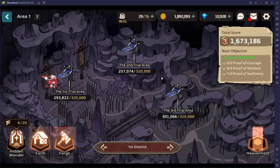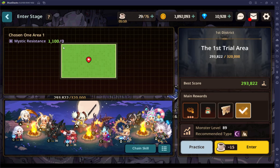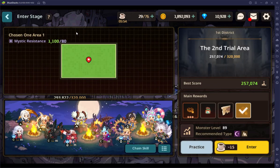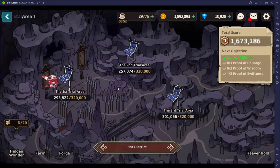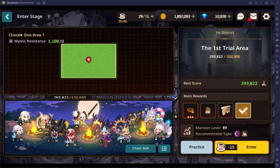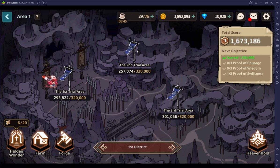On expedition, the first thing you need to know is there are requirements — mystic resistance. The very first trial has no requirement. On the second trial it's 80 mystic resistance required, and the third one is 320. To get 80 mystic resistance you only need two or three pieces of gear or two or three relics — super simple, no big deal.